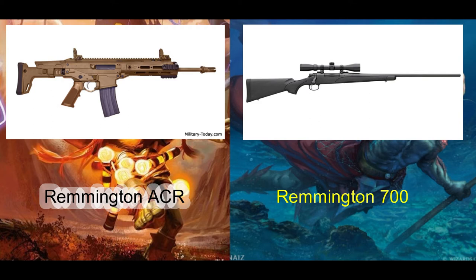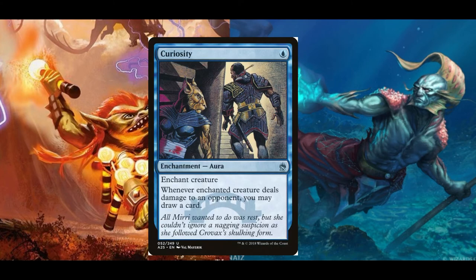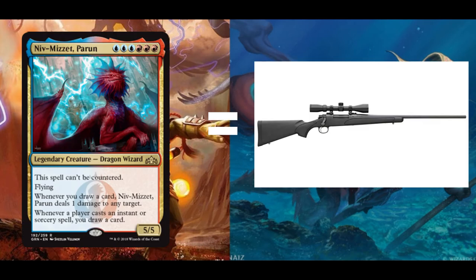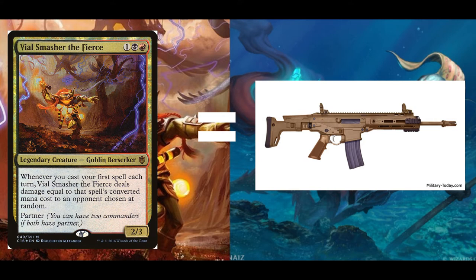The Remington ACR is an assault combat rifle, whereas the Remington 700 is a long-range sniper rifle — one is used for close quarters combat, the other for sniping targets at long distances. If you install a bipod — in this case, our curiosity effect — on an ACR, it'll dissipate some recoil, but it won't be as effective as placing it on a different weapon. Niv-Mizzet Parun Control is analogous to the Remington 700: one shot, one kill. Curiosity Control is more akin to the Remington ACR — you're pelting your opponents, usually randomly, but in the end, you're bleeding them dry.